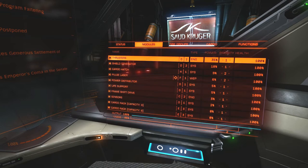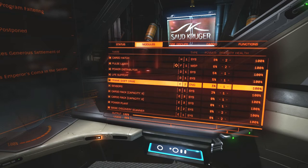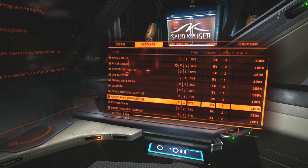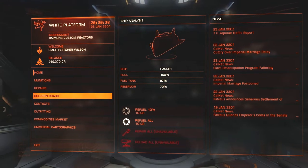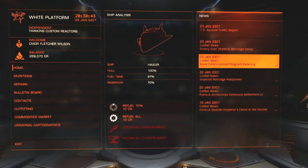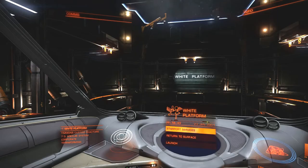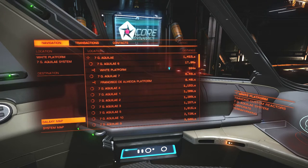Let me look at the equipment I have right now. I've got a C-type frame shift drive, D-type life support, D-type power distributor, D-type sensors, and D-type thrusters. So we're a little bit better off than we were. Now that I've got cash, I want to head out and get some better equipment and continue towards the center of the galaxy. This episode is where I'm really starting that journey. I'm going to try and go as far as I can on this first foray.